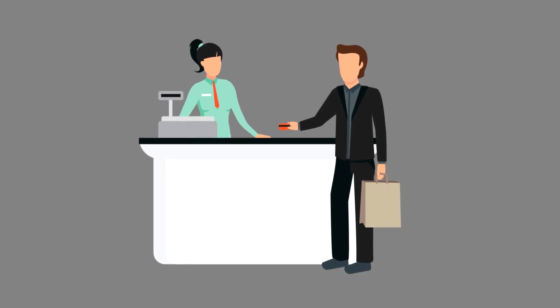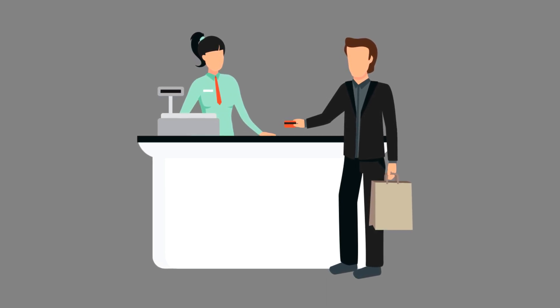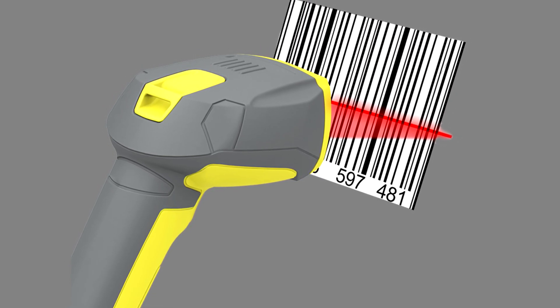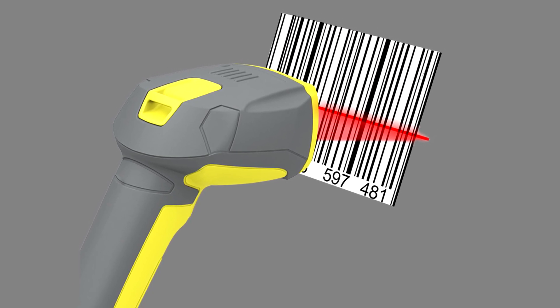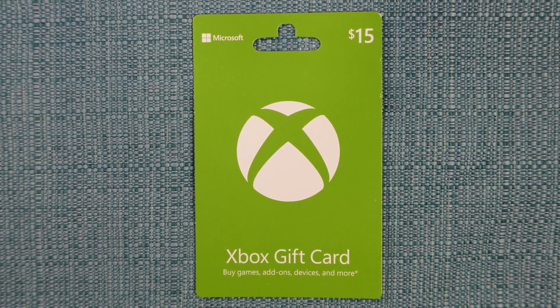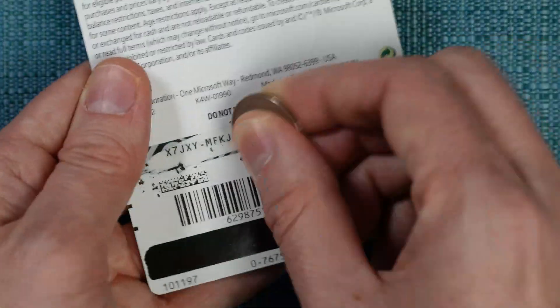It's possible that something went wrong during the checkout process when you bought the code. If you bought it in a brick and mortar store, the cashier may not have activated the card properly. Or perhaps you bought two gift cards, and the cashier scanned one of them twice and totally missed the other, so that second card did not activate. Check with the store if this is a concern. Even if the cashier did it right, the activation may need 24 hours to go into effect, according to Microsoft.